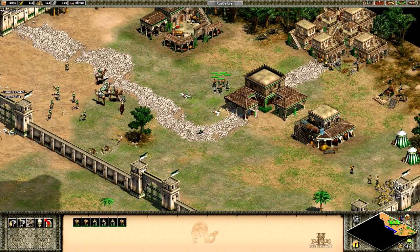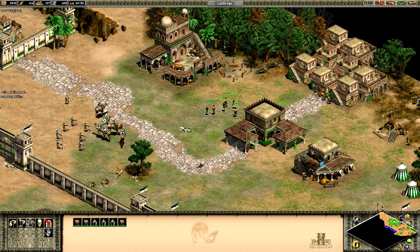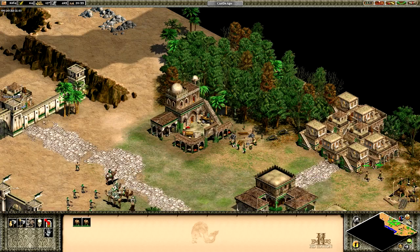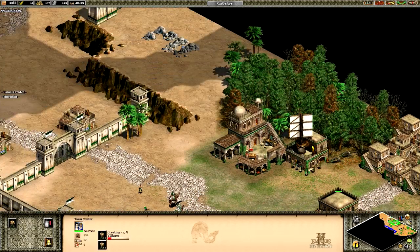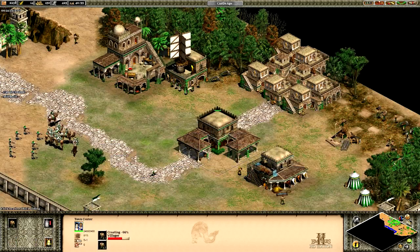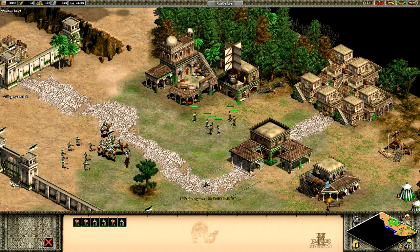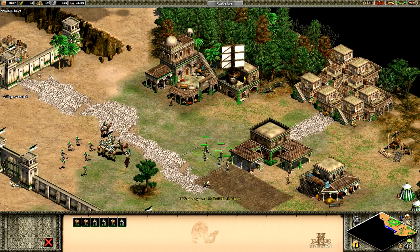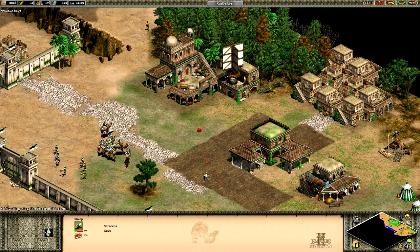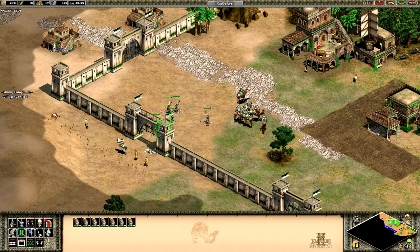Let's get these guys going on some more food. Build me a mill so I can get some upgrades. We're going to need some stone - just get about four villagers on stone there. We've got six villagers here to build farms with. Still have a sheep here - let him chill for now. Don't let them inside!